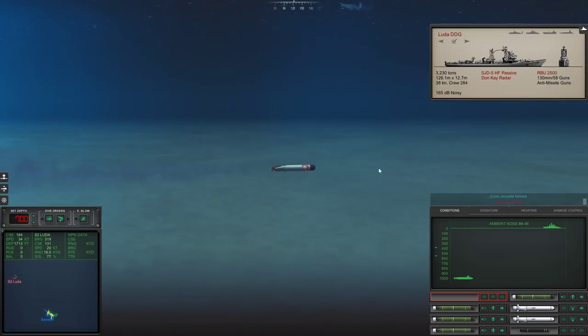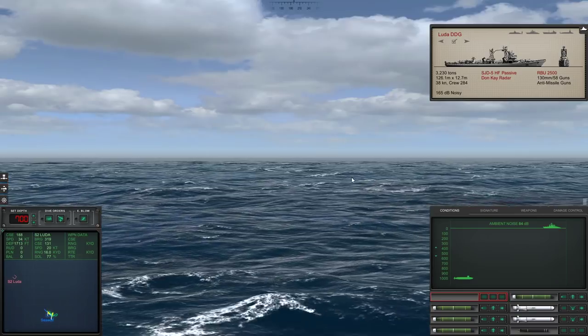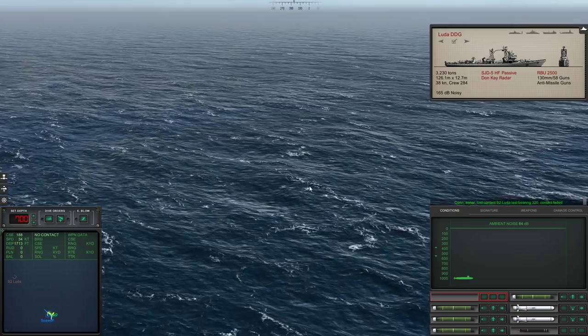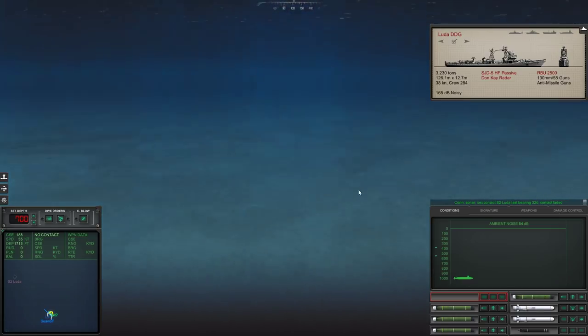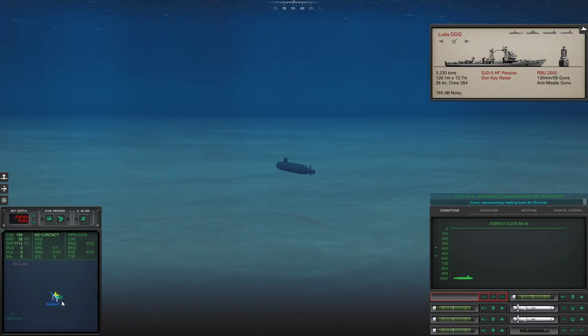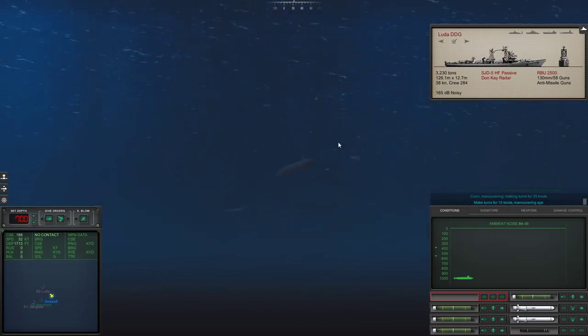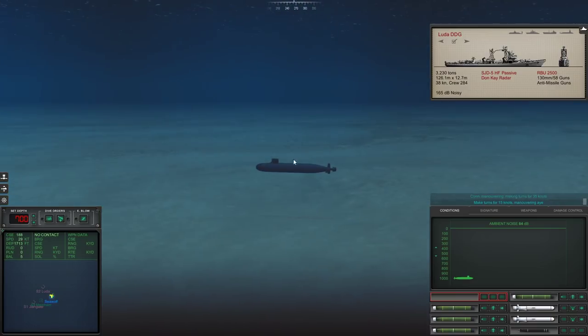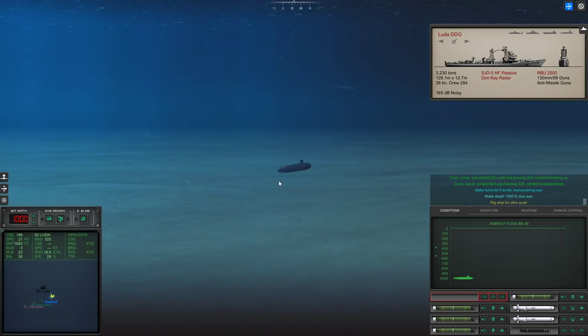This is the one after us — it actually missed us. That's weird. Ours appears to have acquired. Con, sonar — lost contact Sierra 2, last bearing 320. This one's not going after us correctly either. We wiggled our way out of this one — just barely. Make that depth shallower. Got the Luda. Rig for ultra quiet.